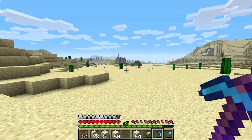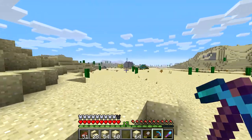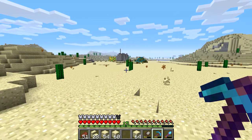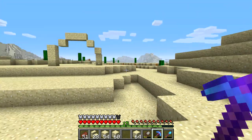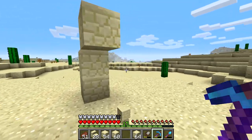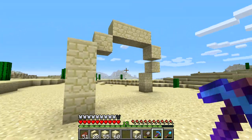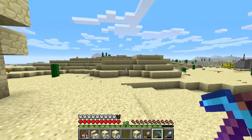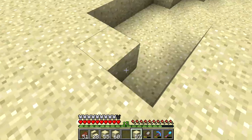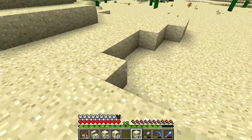What would go really well on the outskirts of this town is a sand golem. If you guys remember, I built a stone golem a while back, and ever since then I've wanted to make different variations — like a snow golem or a sandstone golem in this case. This is our chance to do it on camera, because last time I don't believe I did it on camera.